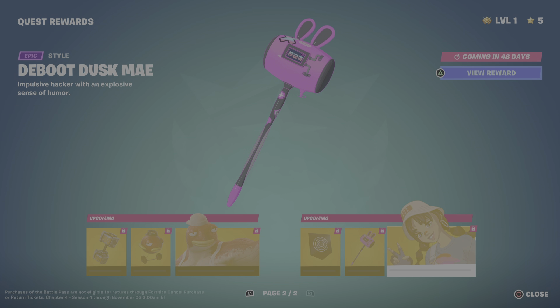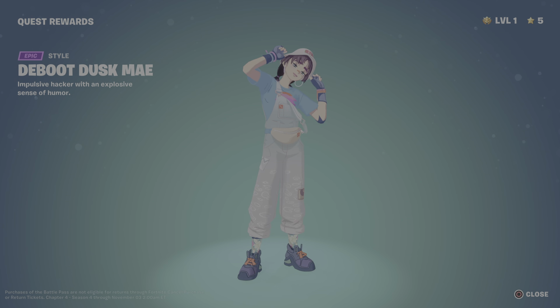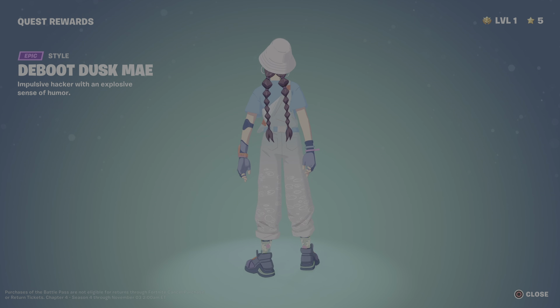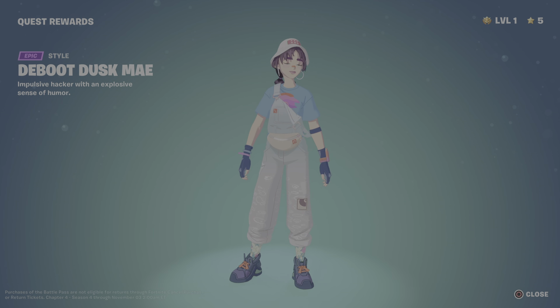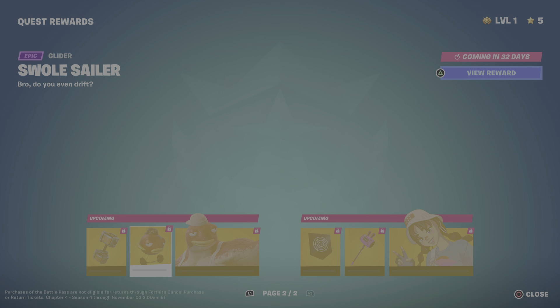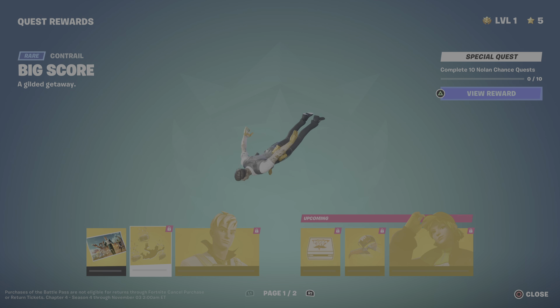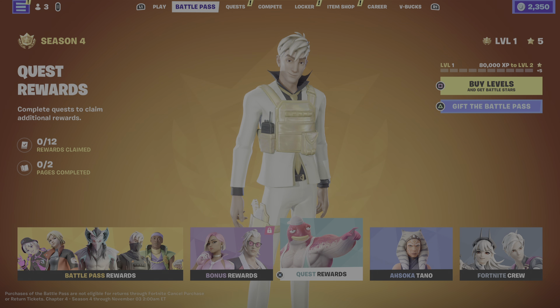Last one — we have the D-Boot Dusk. Her drip is cold, her drip is cold. So to recap: some items available right now, others coming in 18 days, 32 days, and 48 days.